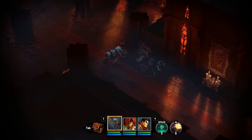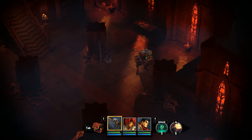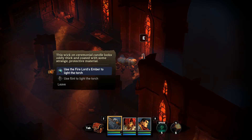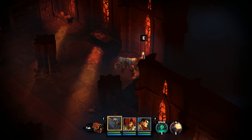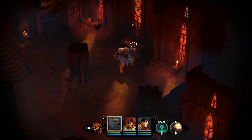So we're supposed to come back to this, probably. This isn't creepy at all. The wick on the ceremonial candle looks oddly thick and coated with some strange protective material. Oh, we have the Fire Lord's Ember, so that's totally like that. The Fire Lord's Ember sears the protective material and lights the candle. Watch its flame dance almost hypnotically gentle for a few moments before turning away. So that probably did something, we just don't know what.